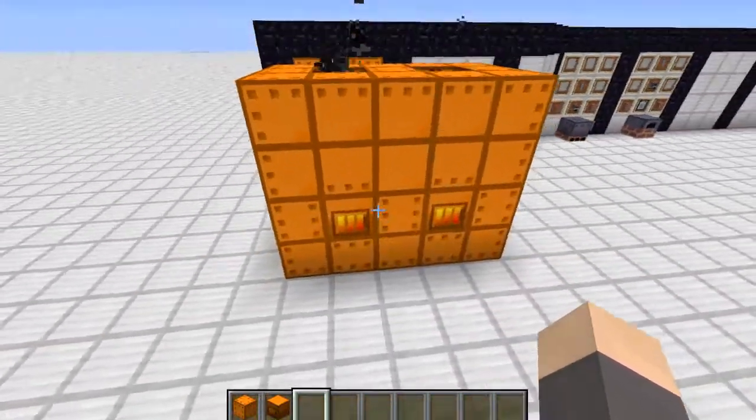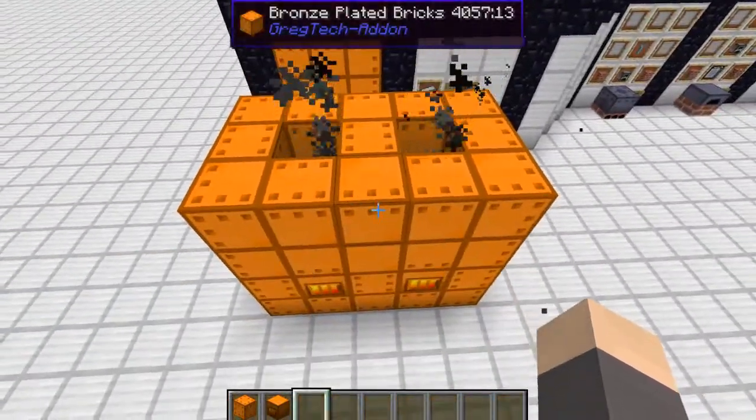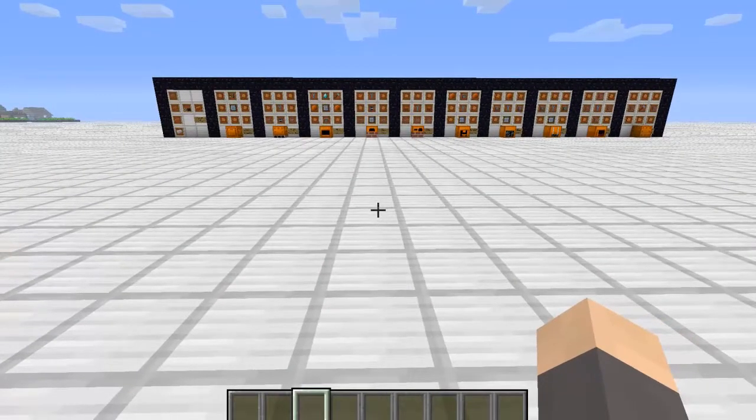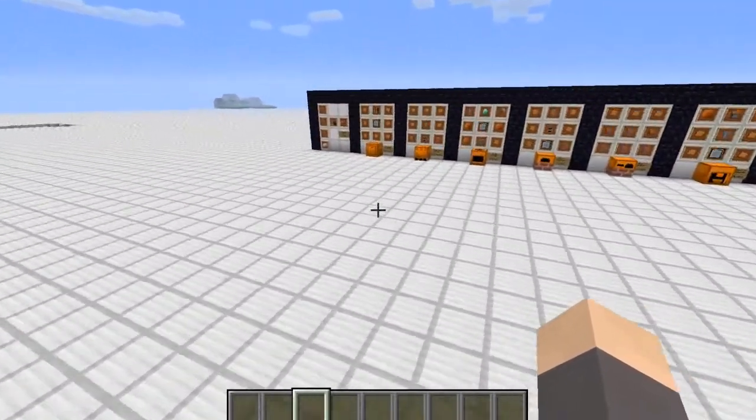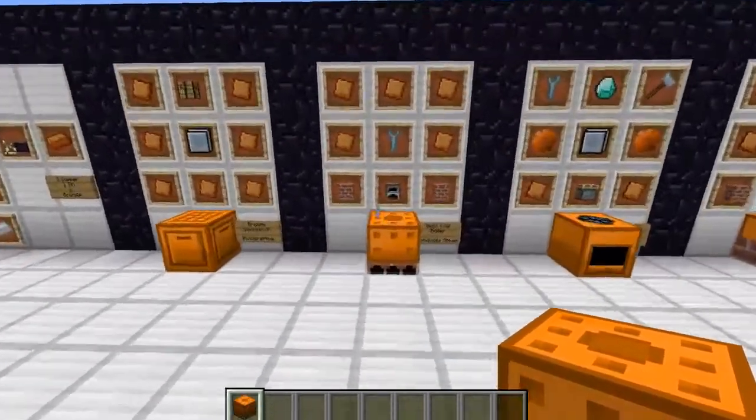That's it for the recipe section — moving on to practical applications. The first thing you're definitely going to need is the small coal boiler, so let's talk about getting that system going for your early game.